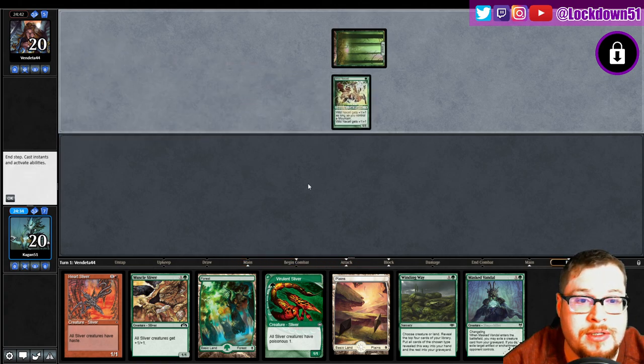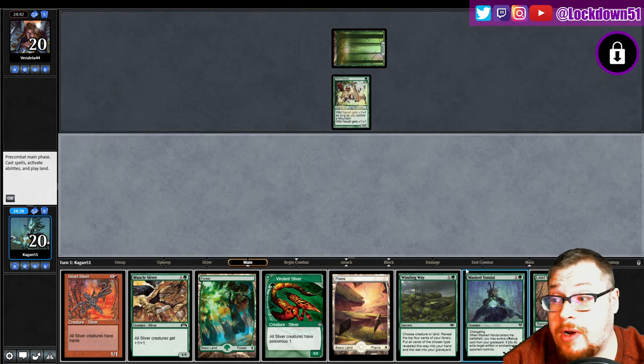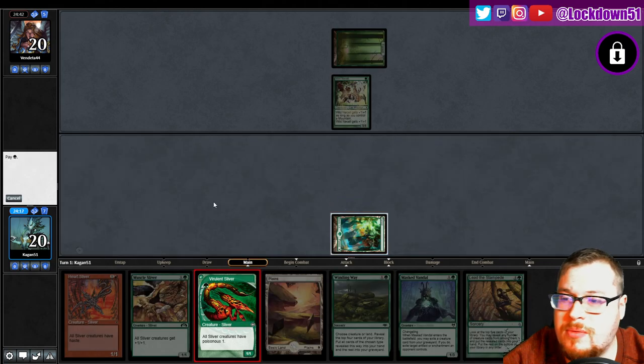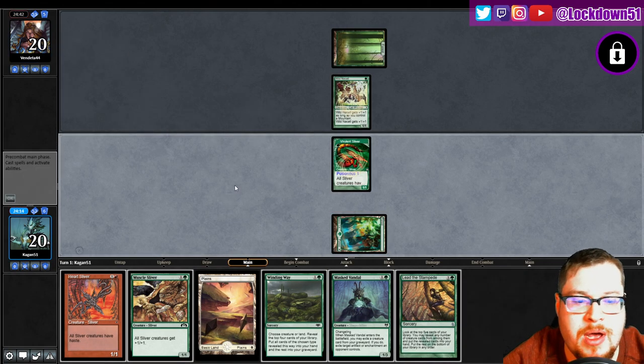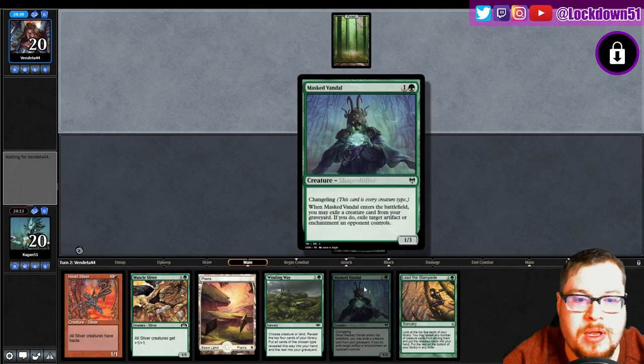Already off to a strong start with a Wild in the Cattle, looking for a mountain next turn. Masked Vandal — I have a one-of in the deck, so it's actually surprising we got him first game. I've got two in the sideboard. I'm not sure how much I want to throw him in the deck completely; I feel like he's more of a sideboard card, but we'll see how he plays.